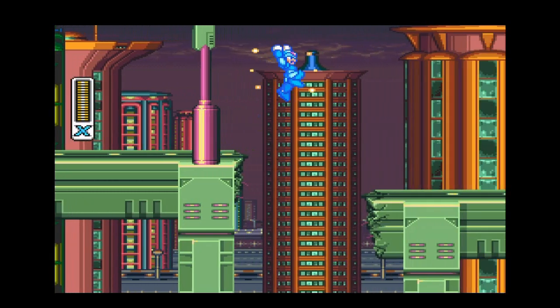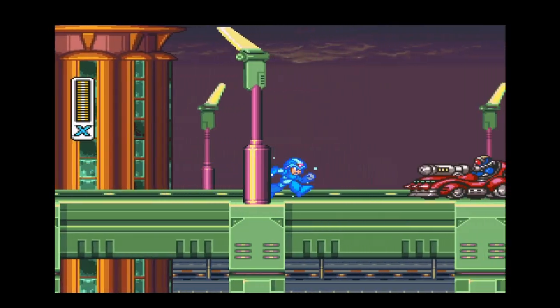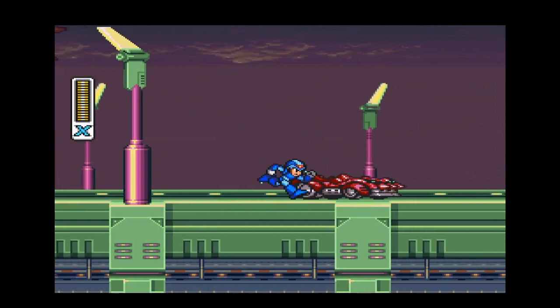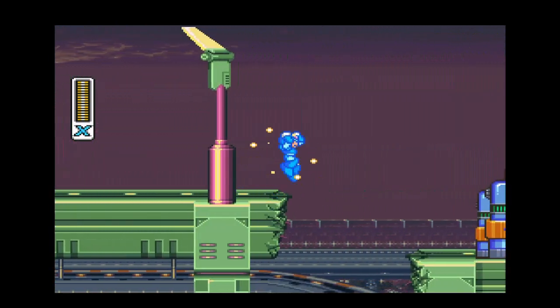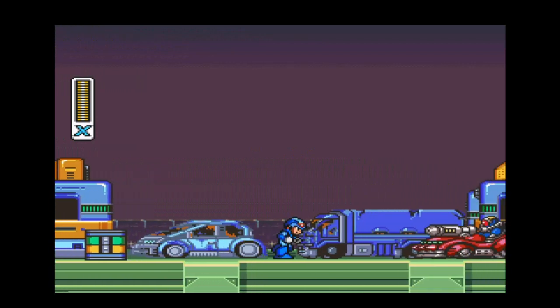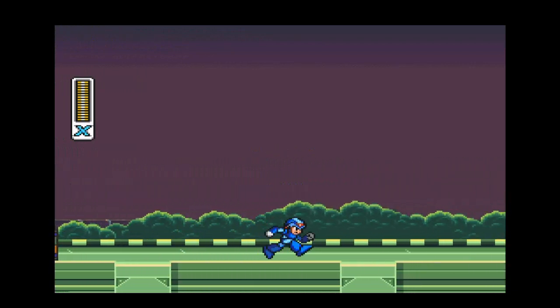I talk about things that they don't talk about. Like — this is Mega Man X. He's pretty much a ninja in this game. He can jump on walls, jump around things, dash forever, and there are upgrades in this game too. I'm pretty much like some sort of powerful ninja using the X Buster to shoot and blast down everything.